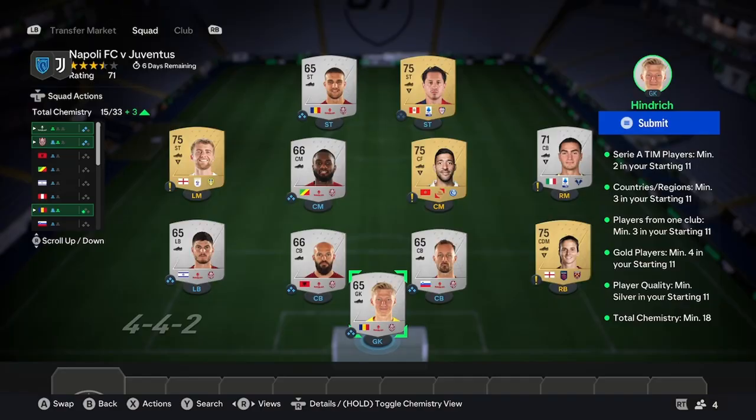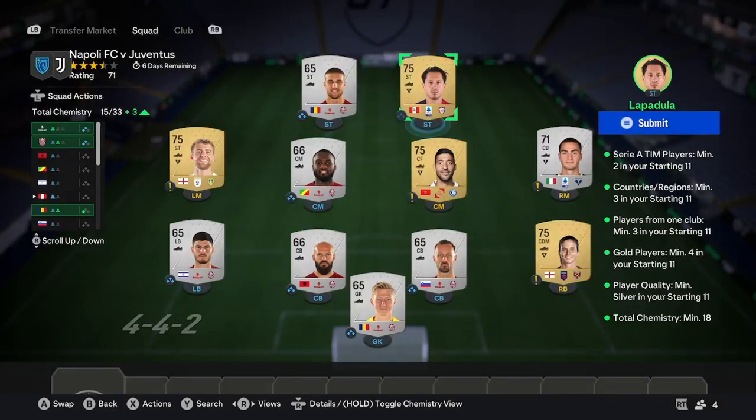For the second squad, do the same thing again — pick up six players this time from a team that has a load of silvers. I've gone with the same team again, and the chemistry is nice and easy. For the rest of the squad, just use three gold commons — any three will do. You'll also need a silver from Syria and a gold from Syria, and that shouldn't cost too much. That is the second squad done.